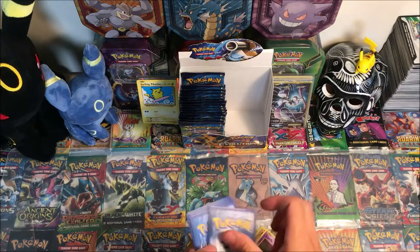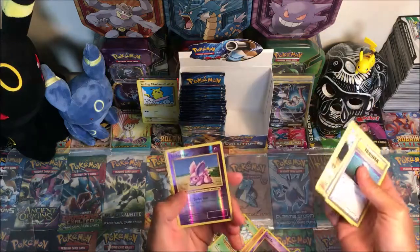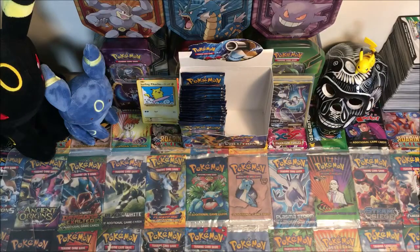Just gonna skip through these. Potion, Venusaur Spirit Link, Machop, Nidoran, reverse Beedrill, Farfetch'd, regular rare.